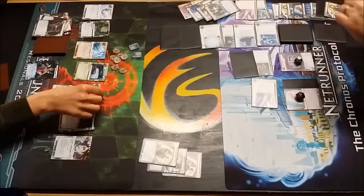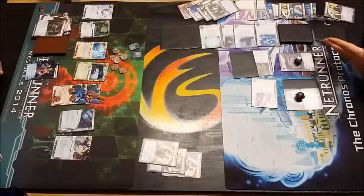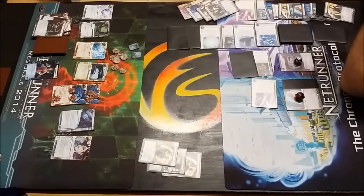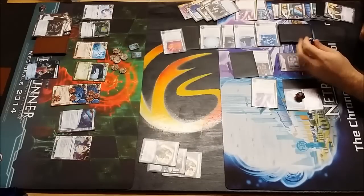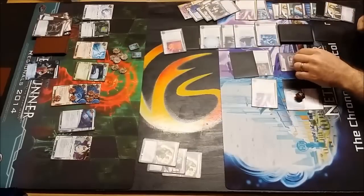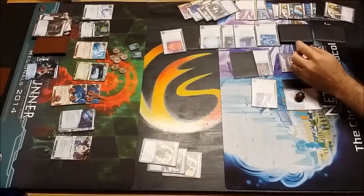So we really are at crunch time within this match. Dave doing very well here to claw his way back, really taking his time, playing a very patient game and building up that monster ice server on R&D with an upgrade in the root. Certainly looks unattractive to run, but it's the only place there are going to be agendas. We know he's got another Biotic in hand - he saw one on HQ and we know he Archive Memoried one back. Tim is feeling the pressure, choosing to run R&D. This really is a hail mary, all-or-nothing run here. Dave pointing out that with the upgrade in the root of R&D, the Ash is going to lock him out.